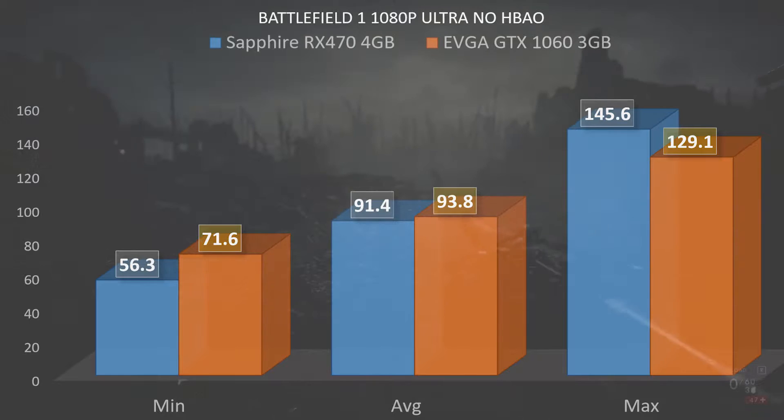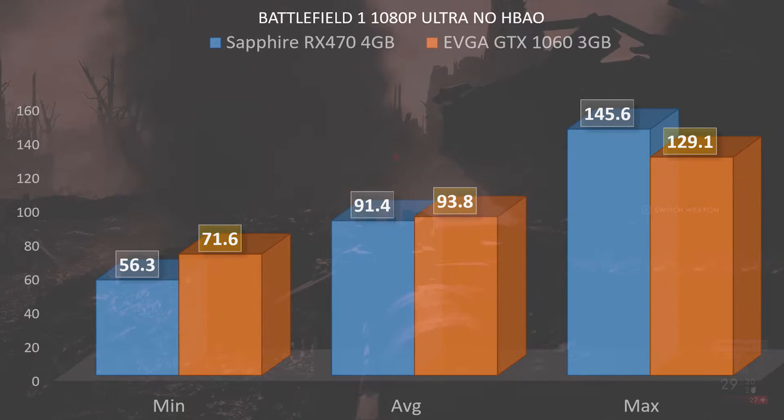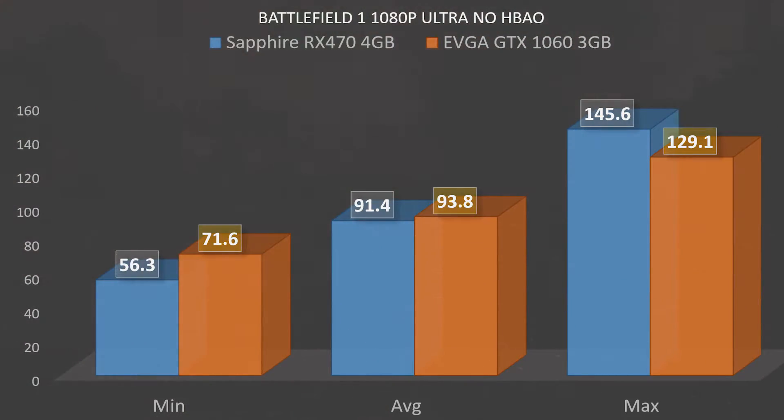Let's check out the numbers — we'll throw the chart up right now. Tests were run at 1080p Ultra with no HBAO. Starting with the RX 470, the minimum frame rate is 56.3, the average is 91.4, and the maximum is 145.6.